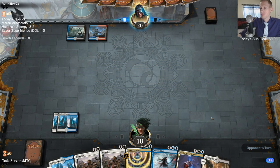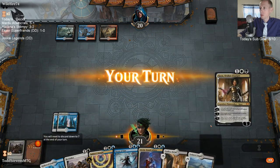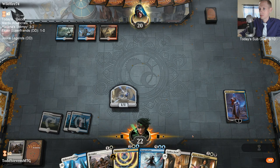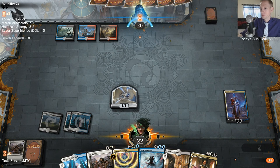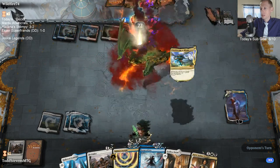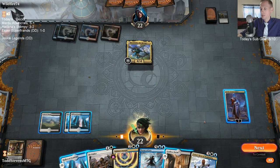Grixis Control next. This is probably a good matchup for us game one because Grixis usually has just a lot more removal in general. I like Dovin - I'm very skeptical of Kaya, I'm not sure that card really does anything. But I like Dovin. Grixis Control is facing a lot of trouble in the metagame right now because there are so many good artifacts and enchantments - and Grixis cannot answer enchantments.